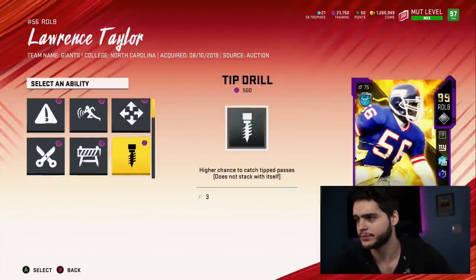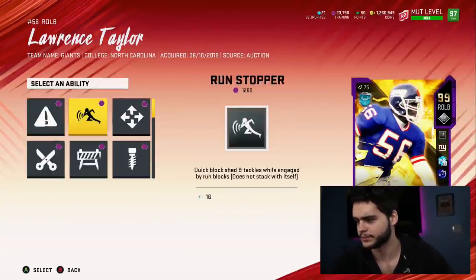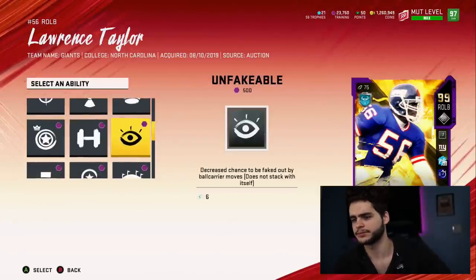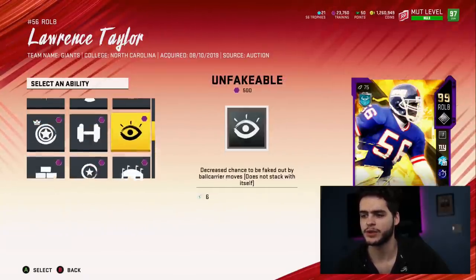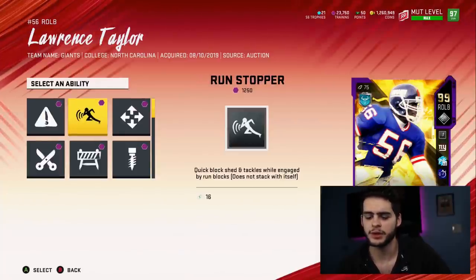What should I put on that fourth ability slot? Options are Finesse Specialist, Edge Threat, and I'm not entirely sure yet. He's a 99 overall pass rusher. Inside stuff doesn't work too well for an outside guy — that's better for an inside guy. Maybe Run Stopper could be good because that will stop the outside zone, so that could be really good.